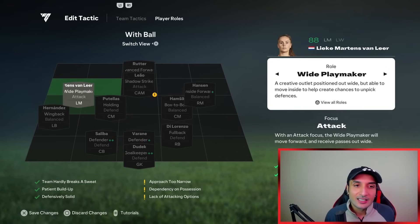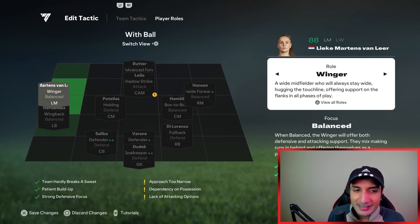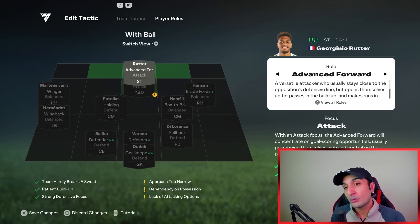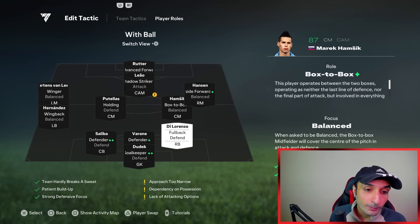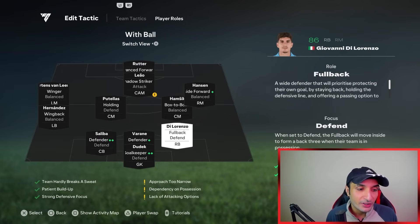Wide playmaker is another option and is actually underrated in this formation - better here than in any other formation - but I'd keep it as winger. Your CAM has to be a shadow striker, though if you feel the CAM is too far from the midfield you can use a playmaker instead. For the striker, I'm using advanced forward now. I used to use posture because I had a player with posture+ but since I don't have him anymore, I've switched. My fullback used to be on balance; now he's on defend.